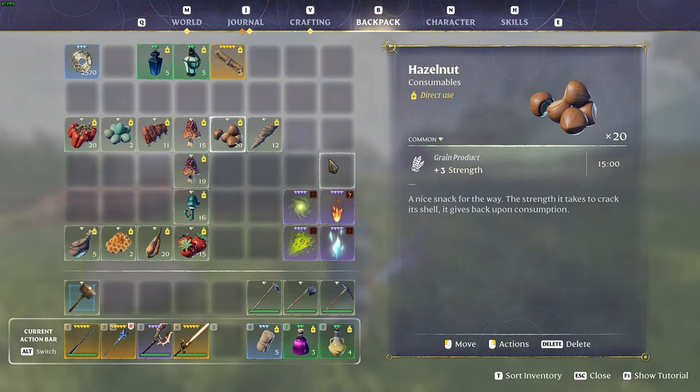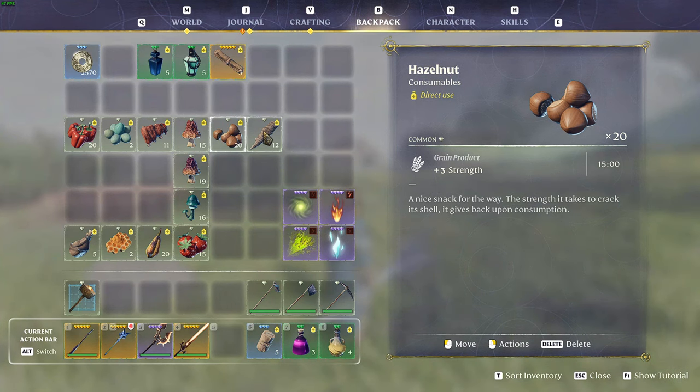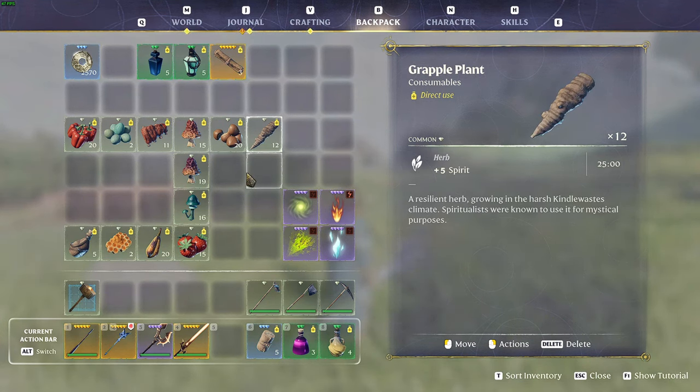For strength, we have the Azel Nuts — they give you three strength for 15 minutes and can be obtained in the early to mid stages of the game. Finally, we have the Grapple Plant, which can be obtained in the later stages in the Kindle Waste desert biome. It gives you five spirit for 25 minutes, which increases the length of your mana bar so your character can hold more mana.